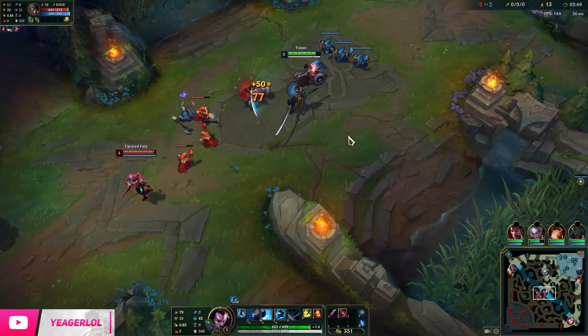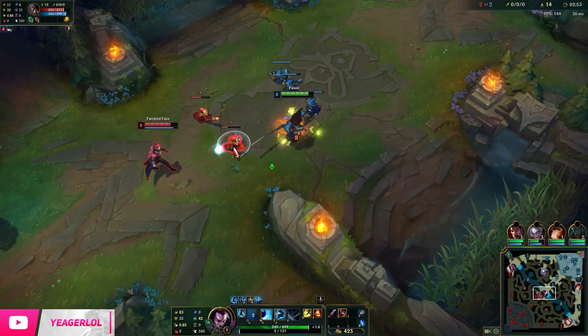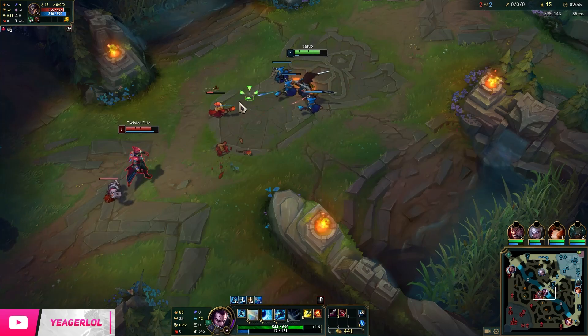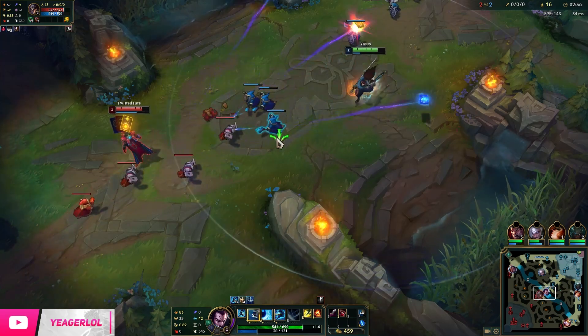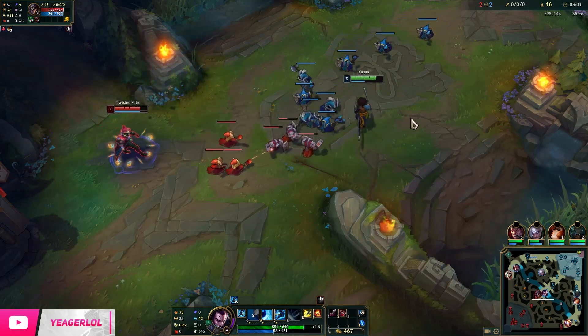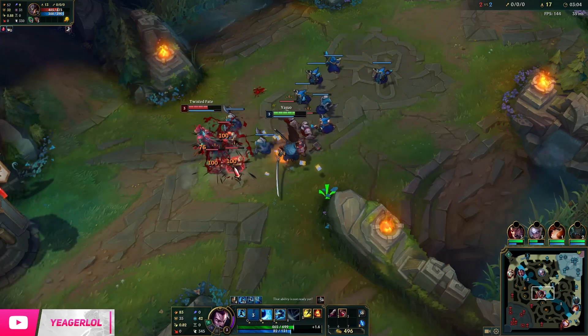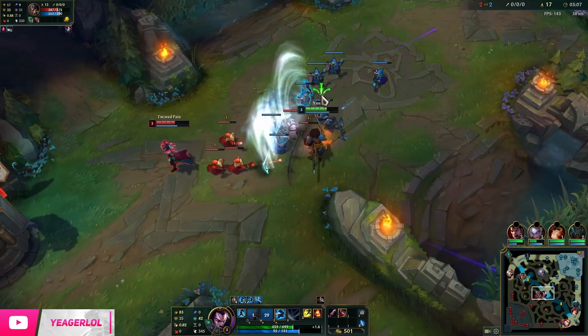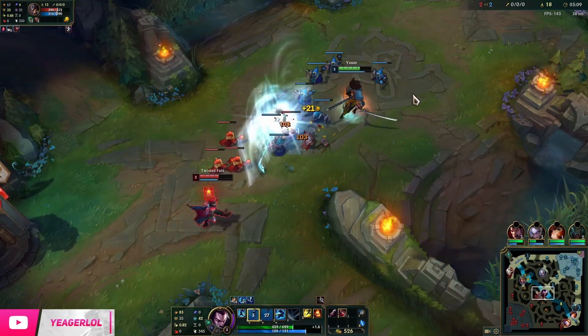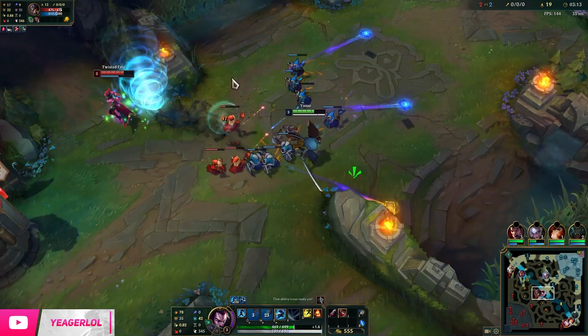The Wind Wall will block all projectiles. It has a 30-second cooldown, and it stays that way for a very long time because you do not max this ability until the end. So you do not want to waste it — only save it for key abilities. Don't spam it on cooldown. Use it to get favorable trades, and then back off when it's on cooldown.